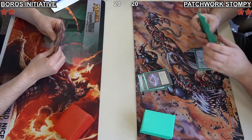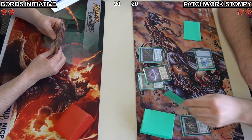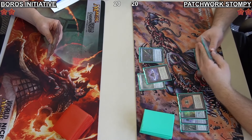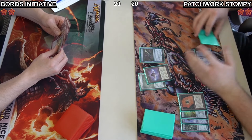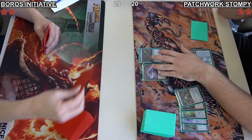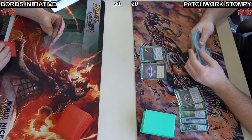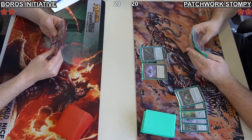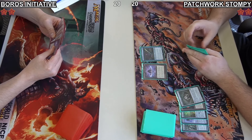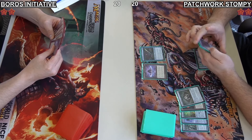Jacob in the top seed is going to deploy his affinity-style strategy: Seat of the Synod into Mishra's Bauble, Lotus Petal, and Emery Lurker of the Lock. Jacob cracks the Mishra's Bauble for extra cards. The cards he milled off Emery were Mox Opal, Patchwork Automaton, Chalice of the Void, Urza's Bauble, and he added that Mishra's Bauble in after casting Emery.